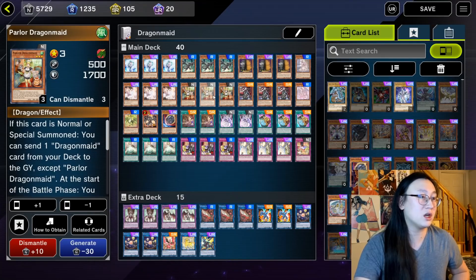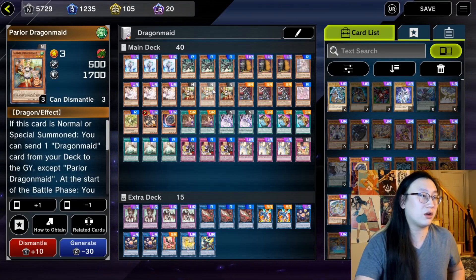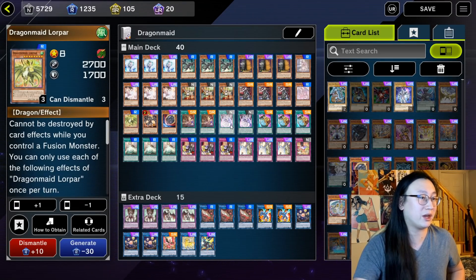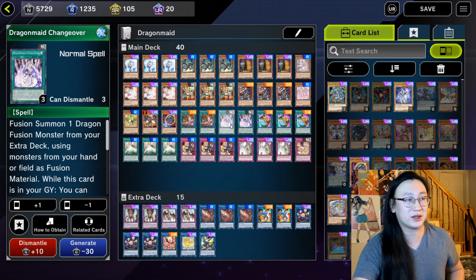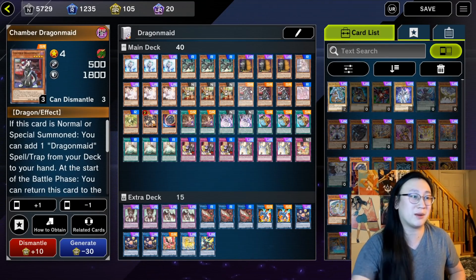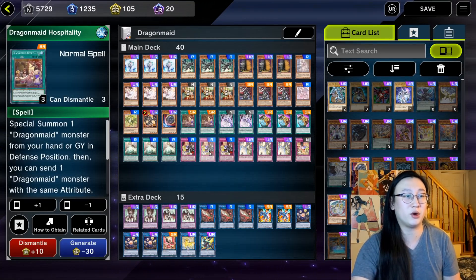Next, we have our Dragon Maid normal summons: three Parlor Dragon Maid and three Chamber Dragon Maid. Parlor Dragon Maid is able to act as a Foolish Burial for, say, Dragon Maid Tidying in case we want to make a one-card Spheres, or something like Lorpar if we want the big dragon, or Changeover if we want access to the fusion spell. Chamber Dragon Maid adds a spell or trap — we can add Hospitality if we want to make Spheres, or the other stuff if we want our opponent to cry.